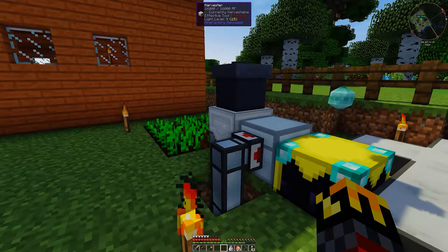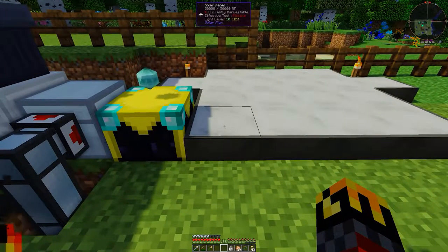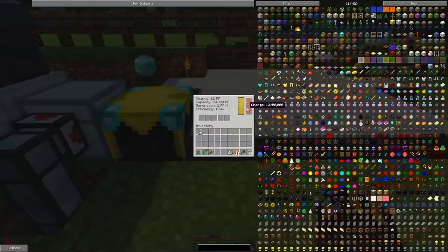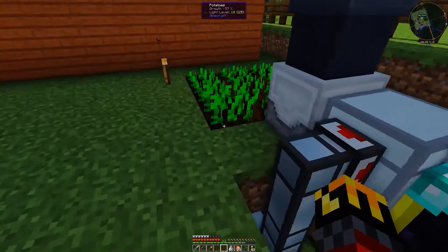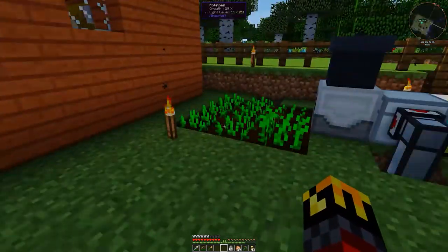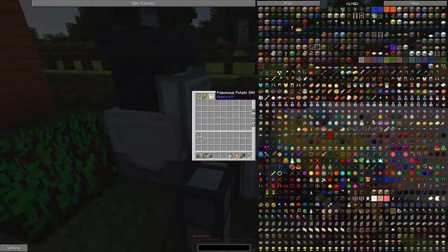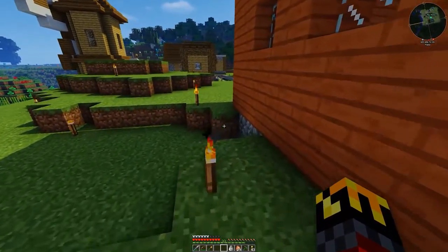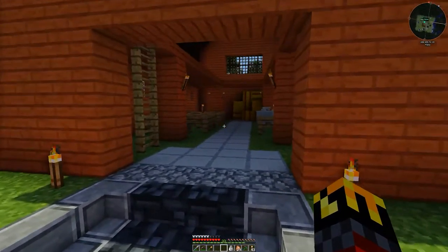I'm not running out of power anywhere though, it all seems to be fine. Right now I'm just using it to make some potatoes. I think I'm good on chicken but wanted a little backup. I did get wheat before, and that's because of inside the barn — which I will show off right now. I really like this barn and how it came together.